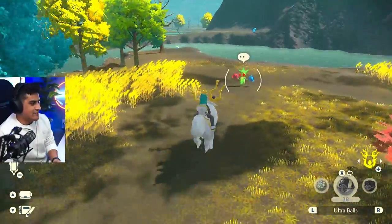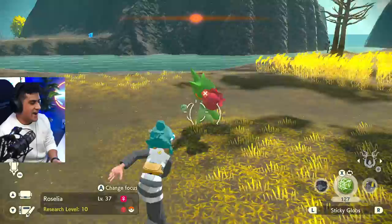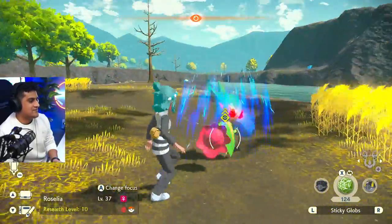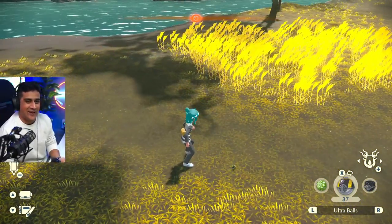This alpha is a random alpha — it's not a static one. It's just a random Roserade just chilling over here, so this one doesn't count as the static encounters. I'm just going to catch it anyway for the sake of catching it.